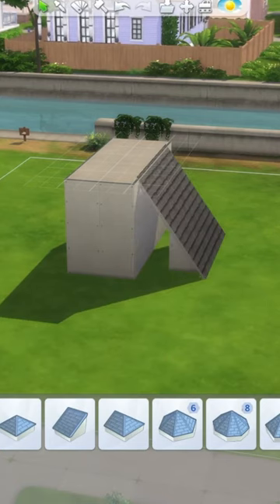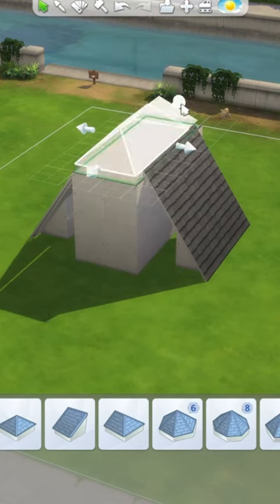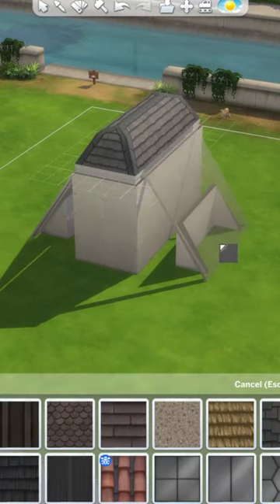Extend the tiling so it's one higher and then drag it upwards so it matches the rooftop. Grab a pyramid rooftop and then extend it out so it covers the top and then drag it out so that it's rounded.